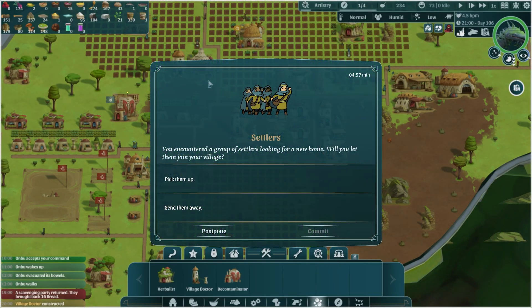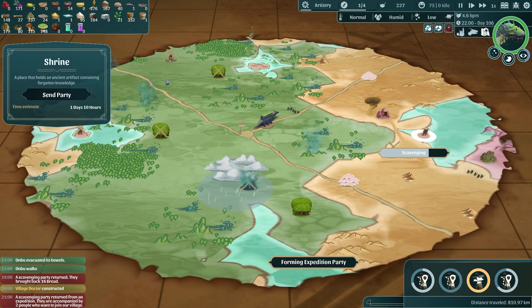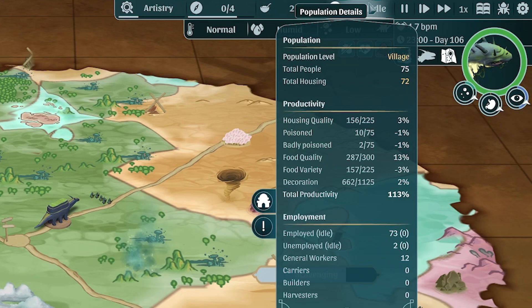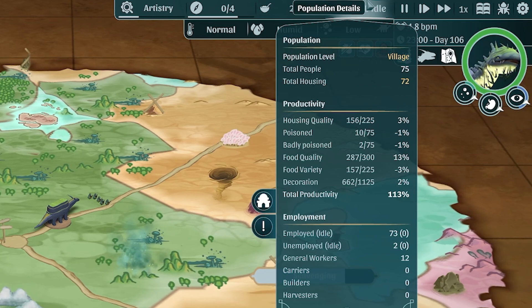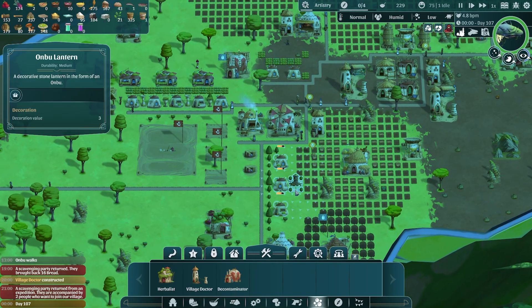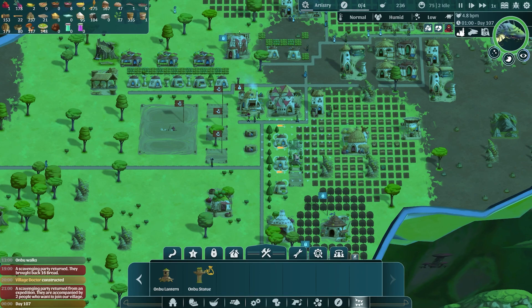We have quite a few poisoned people so let's keep that going. We found a group of settlers - yes, we want to pick them up - and two hungry people have joined us! We've got two parties available to send out again - let's go get these dunes to make sure we get them, especially since we've turned this way. We now have three people without a house and total productivity is definitely going down. The easiest fix is decoration - we have enough stone and wood for cheap decorations. Three Onbu lanterns in a row should cover everybody.